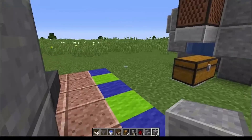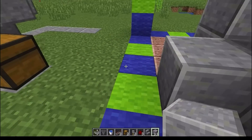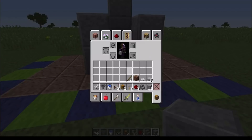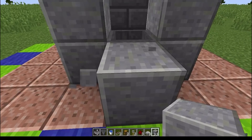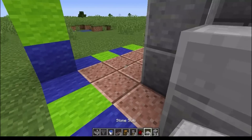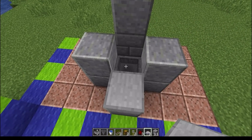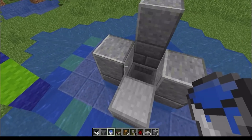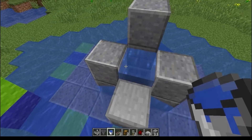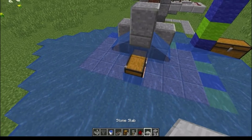Then you put your 2 blocks here, come over on this side, put 2 blocks here, put a block here. Then come in here, grab your half slab, place your half slab right there, then grab your water bucket and put it right there. See what I mean? 1.13 update. But that's alright, because it's just an easy fix.